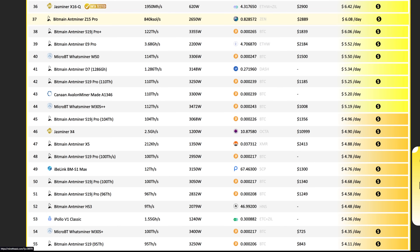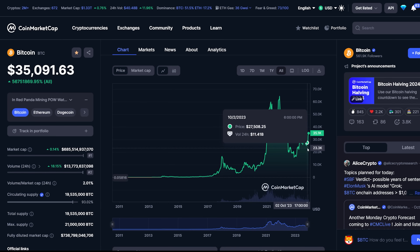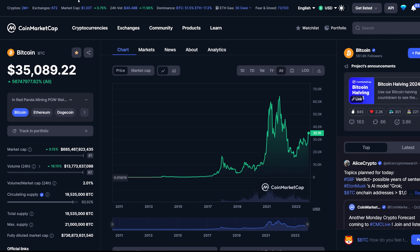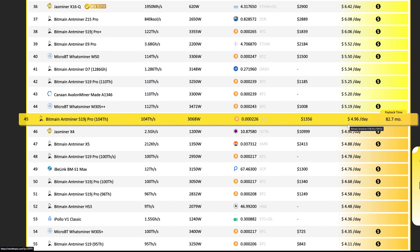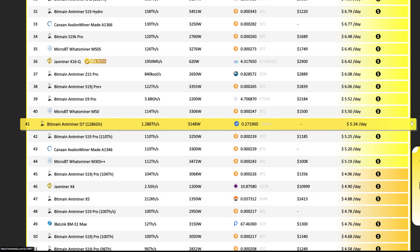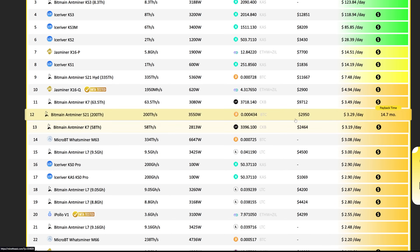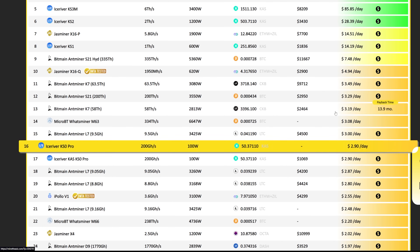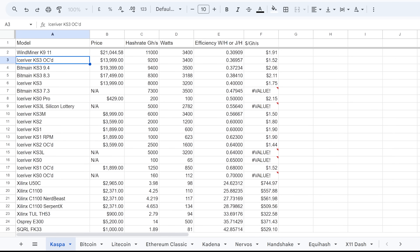With the recent Bitcoin price rise, profitability has gone up about one-third. The S19J Pro at 4 cents was maybe $3 a day at one point, and now it's around $5. I know most of you watching are not industrial 4-cent-per-kWh miners — home ASIC mining gets harder as your electrical cost goes higher.